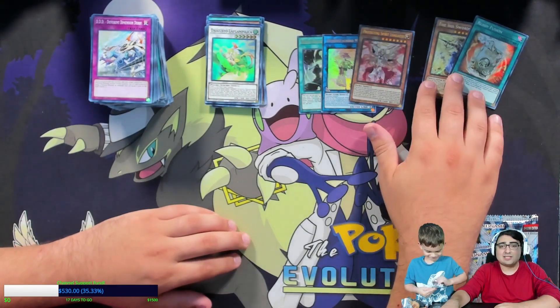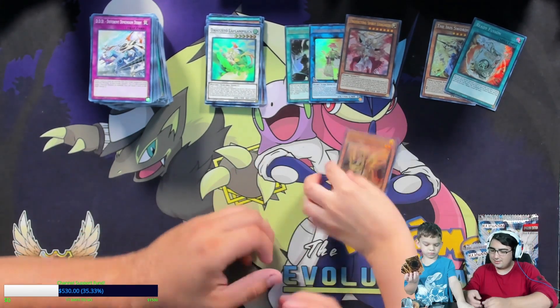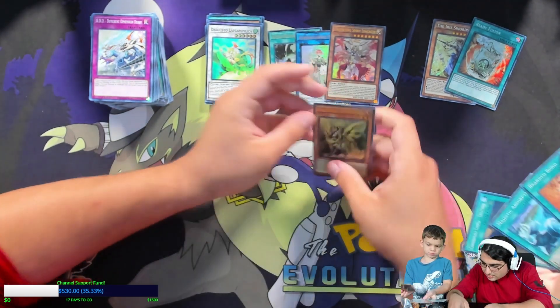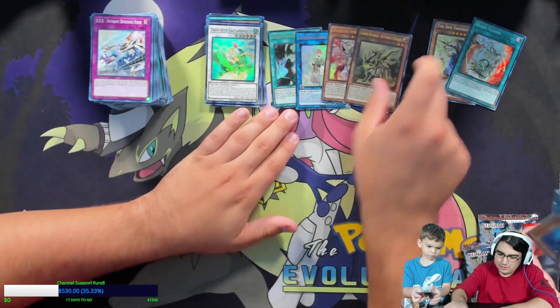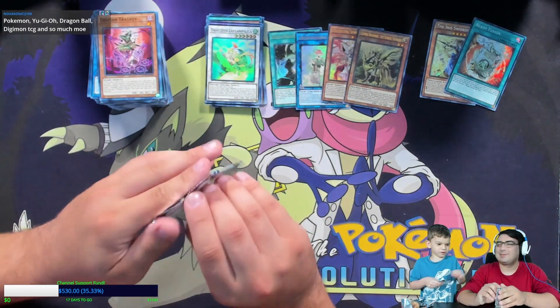We got two of our secrets and we still need one more ultra. There's our final ultra — that's a Gizmek. Let me try to read it: Gizmek... the Sunrise Signaler.